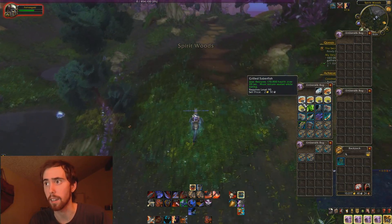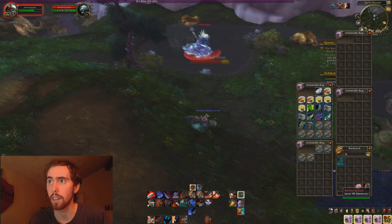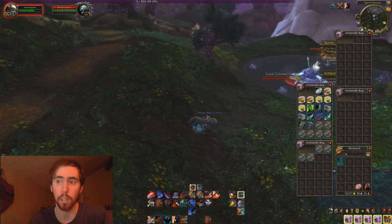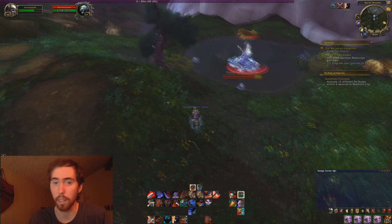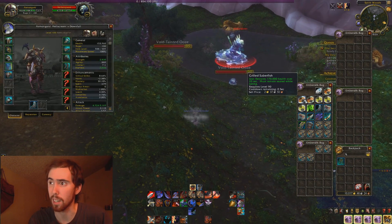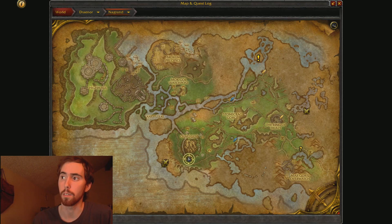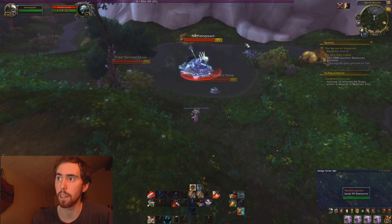This is in Nagrand, and it's near the Oshu'gun — like a pyramid thing — and there's this mob here called Netherspawn. Guess who drops it? It's Netherspawn. I'm going to show y'all on the map. There it is at the bottom of Oshu'gun, and there's like a larger pool, and there's Netherspawn.